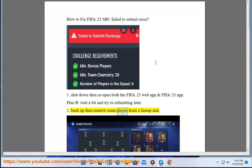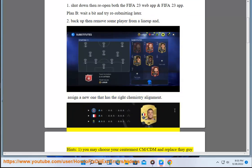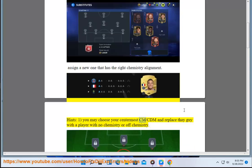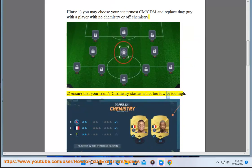2. Back up then remove some players from a lineup and assign a new one that has the right chemistry alignment. You may choose your centermost CM or CDM and replace a player with one who has no chemistry or off chemistry. Ensure that your team's chemistry stasis is not too low or too high.